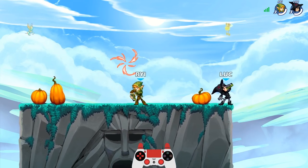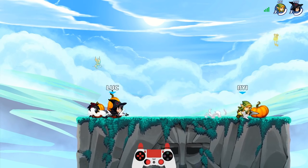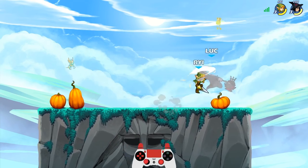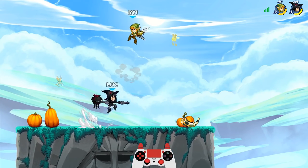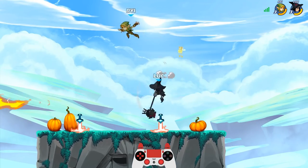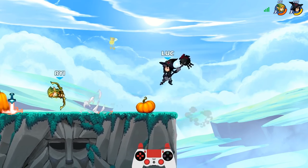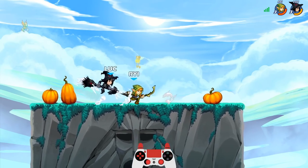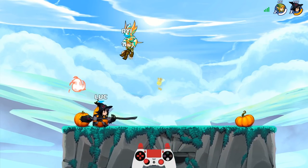Going against an Ember. This is a good matchup for me because Ember has a really low defense and I have a very high force. That hammer got me — boom. See what I mean? One hit, he's dead. Too much power.